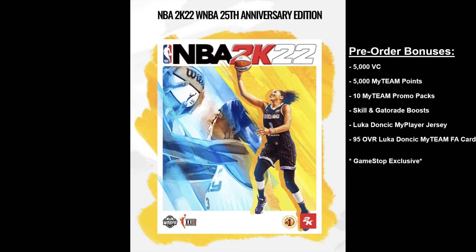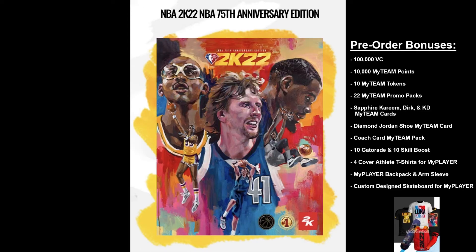Now let's move on to the ones people really want to know about — the 75th Anniversary Edition of NBA 2K22. The cover looks fabulous, I love the artwork. The pre-order includes 100,000 VC, 10,000 MyTeam points, 10 MyTeam tokens, 22 promo packs — 10 at the beginning and then 3 per week for the first four weeks. You also get a sapphire Kareem, a sapphire Dirk, and a sapphire KD in MyTeam, a diamond Jordan shoe, a coach card, 10 Gatorades, and 10 skill boosts.